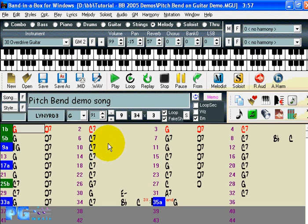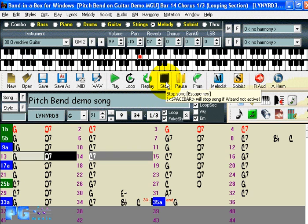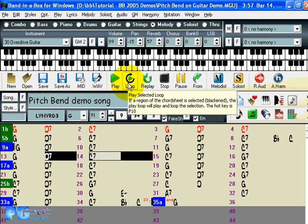You can play a loop in Band in a Box much more easily now. Just highlight the bars you want, then press Loop (hot key F10), and it'll play that particular section in an endless loop. This is very useful for practicing a small portion of a song over and over. If you do an edit to unfold to one big chorus, you could loop over any region, even spanning a few parts of the chorus.